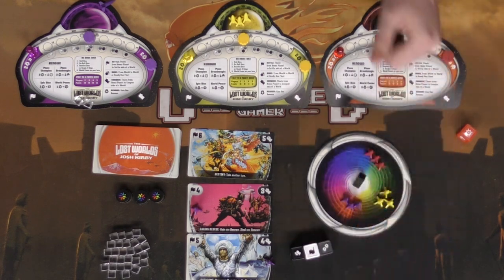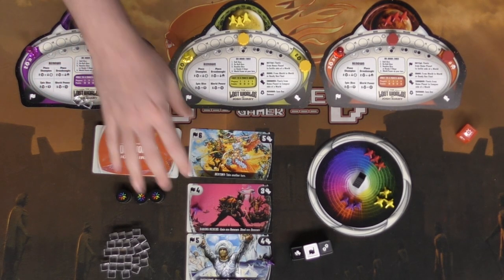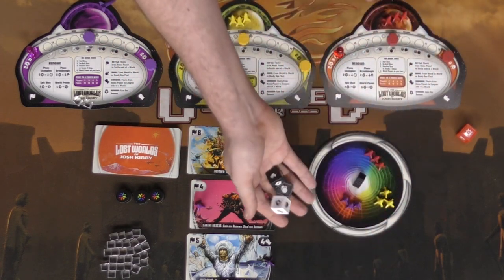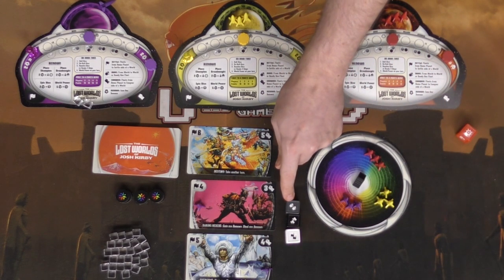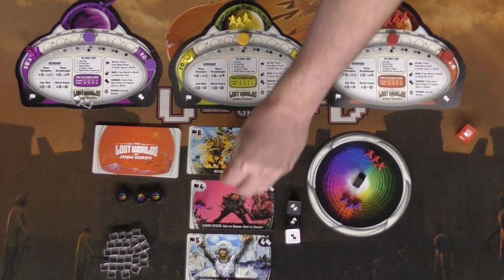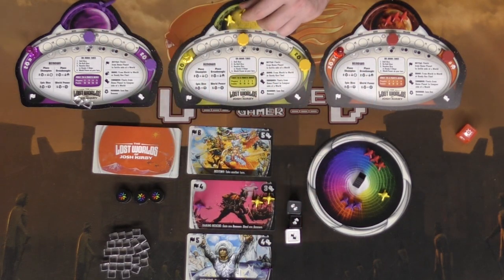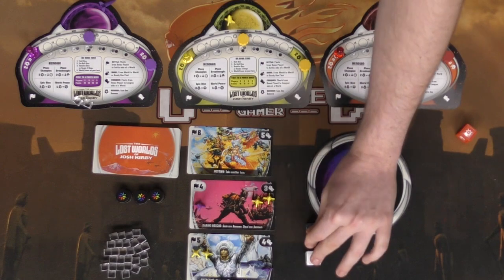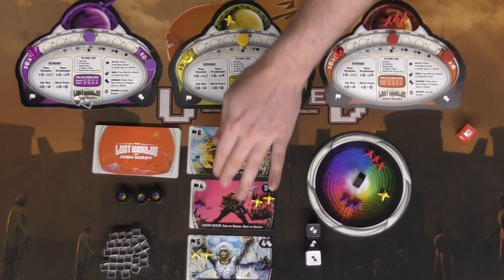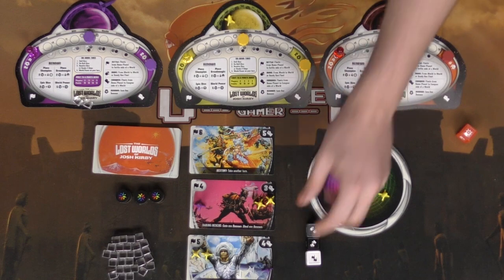After that your turn is pretty much done. During your turn you can spend renowned to use abilities, but only on your own turn — world powers too. The next player rolls their dice, decides if they want to re-roll anything, then assigns results. Movement lets you move ships around or return them to your board. Fight results place ships on the conquering side. Flags place ships on the flag side — now we're competing. If you claim a world before someone else, your ships return to you and you gain renowned.